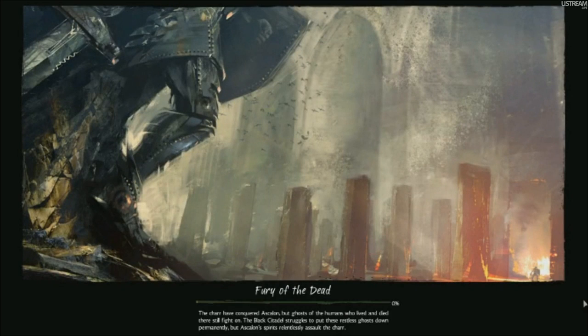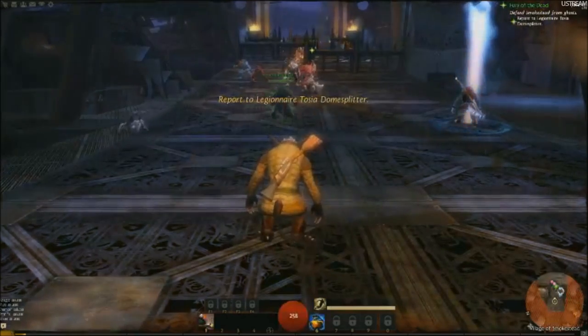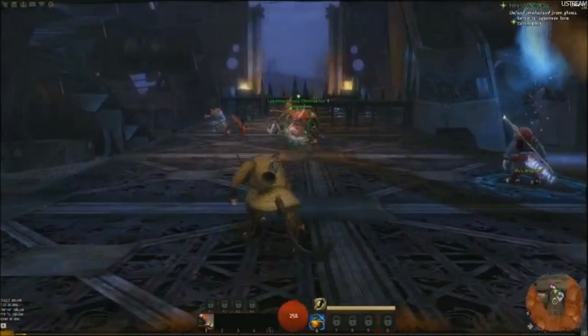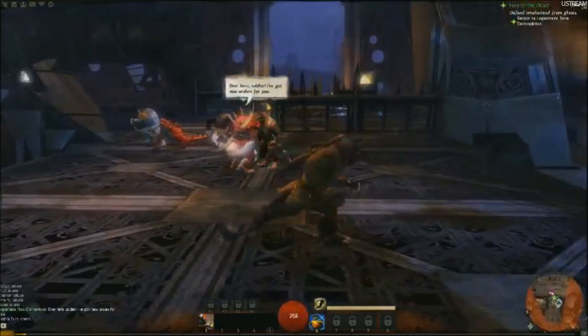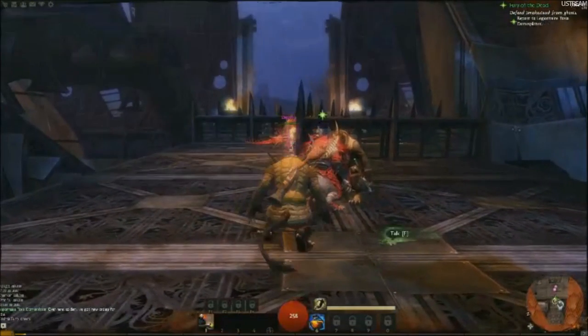A little setup of where we're headed next: we're headed to the Charr tutorial, which is basically the starting experience for the Charr. The story here is that 200 years ago the armies of the Charr had marched to the gates of Ascalon City, and rather than surrender the city to the Charr, the Human King Adelbern shattered his sword and cursed the humans who defended the lands, turning them into ghosts who would endlessly fight on to defend all of Ascalon. So we are now fighting at the edges of Charr territory, pushing into the ruins of Ascalon to fight against the armies of the ghosts.